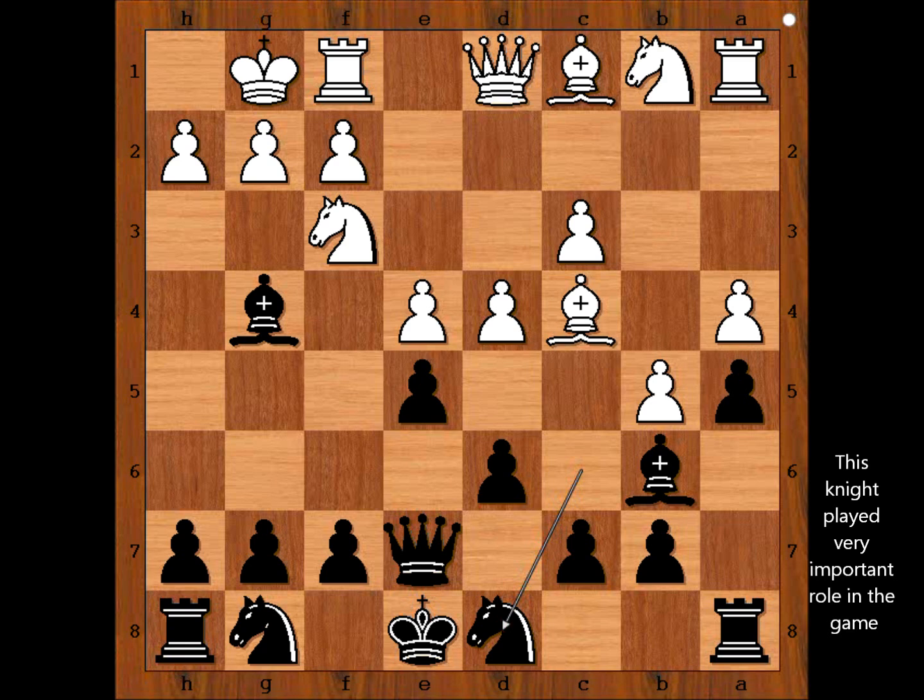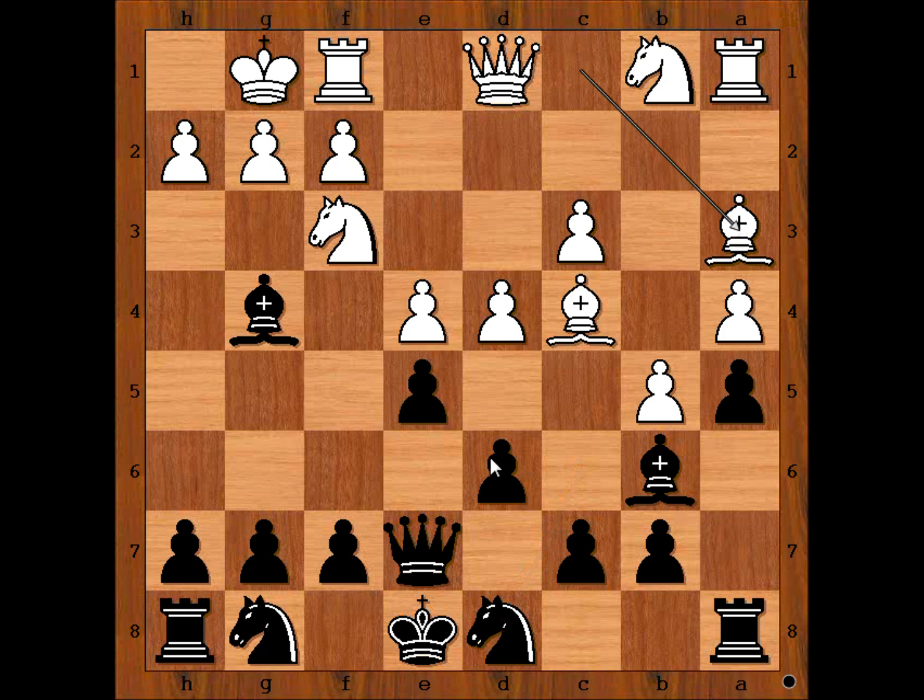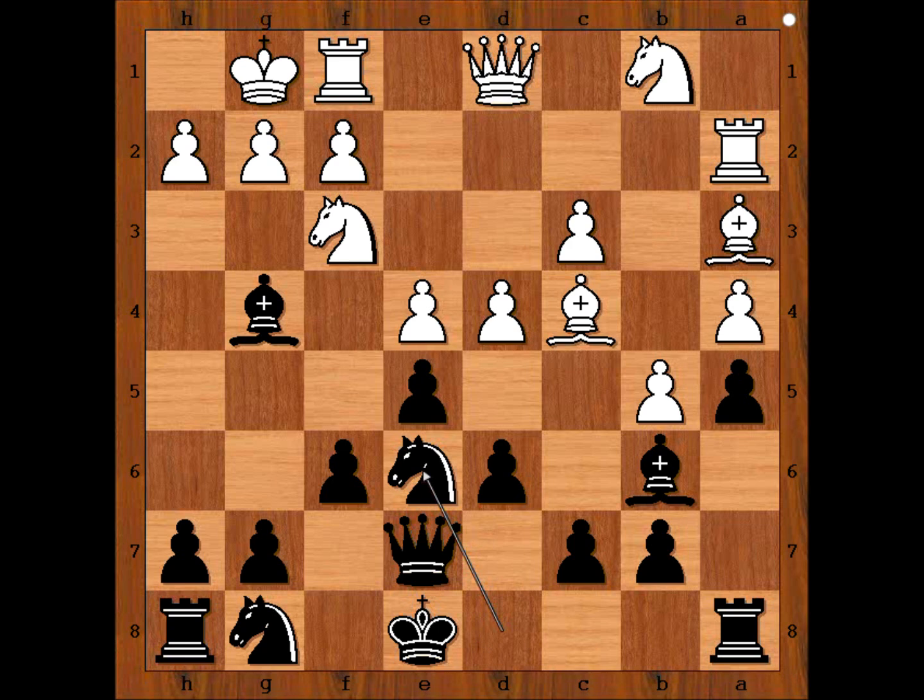Knight to d8 is the best move. Without much explaining, you will see very soon why. We have bishop to a3, pinning the pawn — pawn takes pawn is on the menu. So black played f6, rook to a2, knight to e6, and the black knight is back in the game.